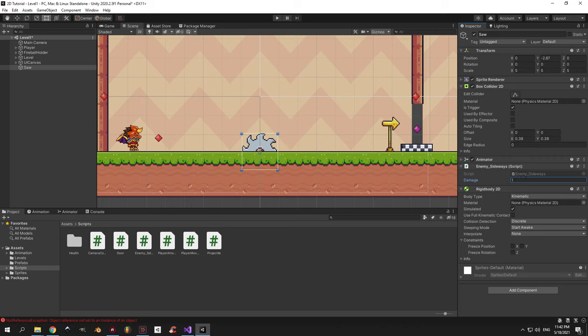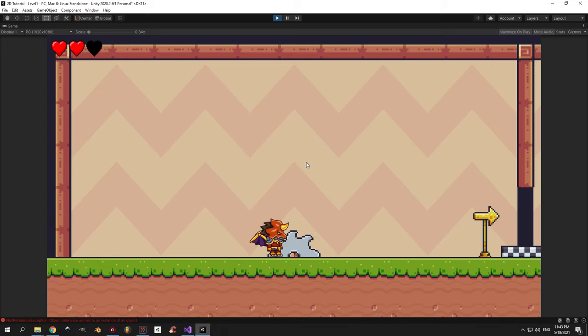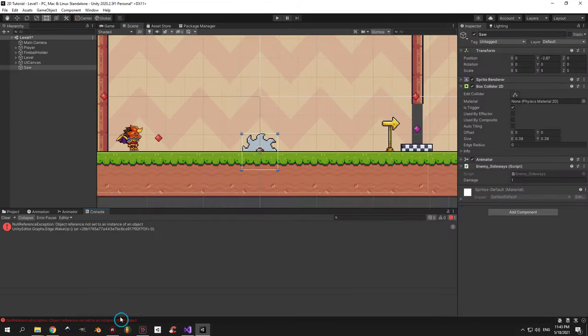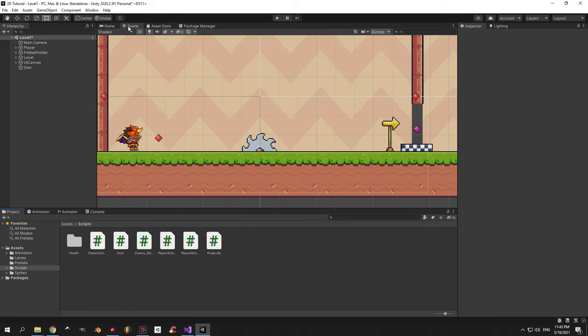Remove the rigidbody component from the saw if it's there — it was added by accident. Press play and run into the saw. You'll see that every time you touch the saw you lose 1 health and the hurt animation plays. When you reach 0 health the player dies and you're unable to move. If you see an error in the console you can just press clear and ignore it — it's just some Unity shenanigans.